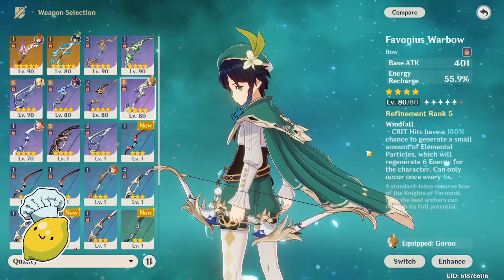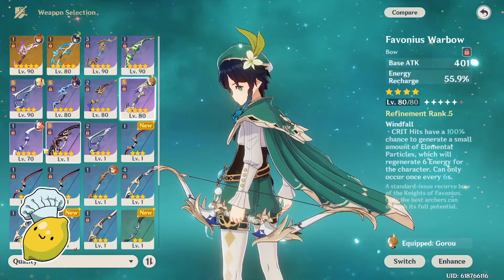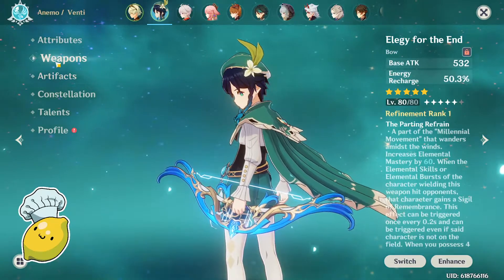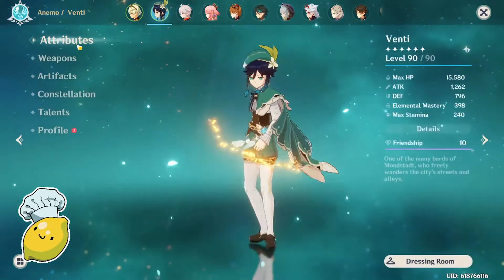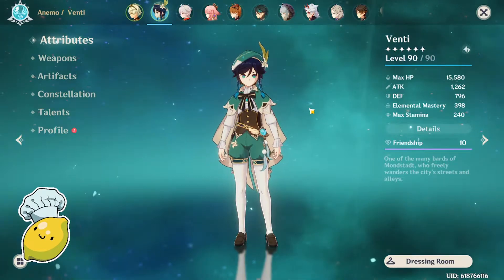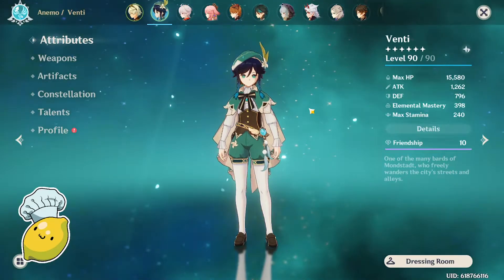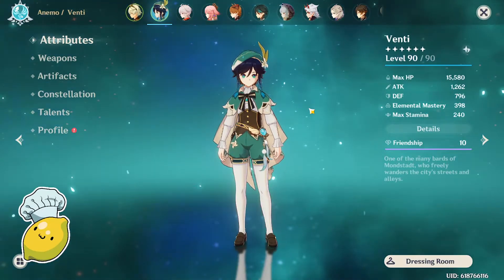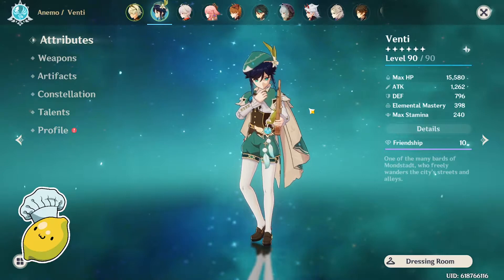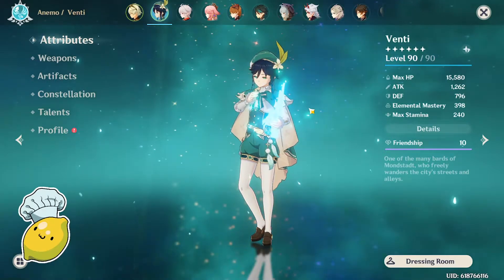Favonius is an okay option if you don't have anything else. Other than that, the main weapons I recommend are Stringless and Elegy. This video will be split into two builds — one crit build with Elegy and Stringless, and one full Elemental Mastery build. Those are the two most commonly used builds on Venti, and later I'll talk about which one I recommend.